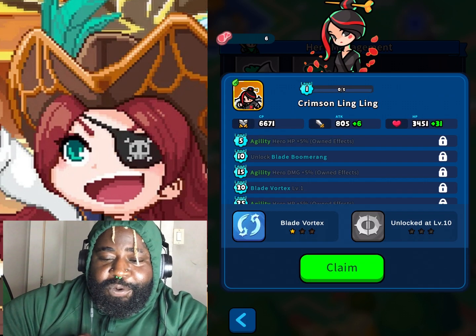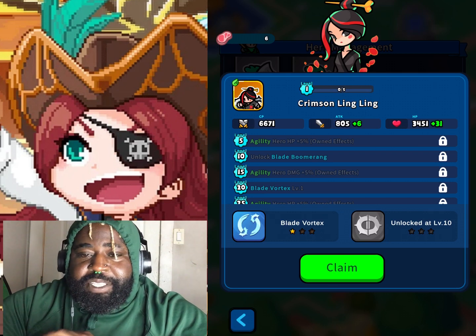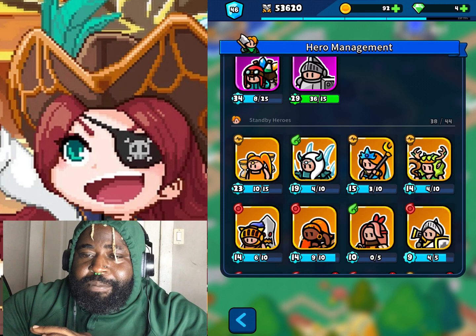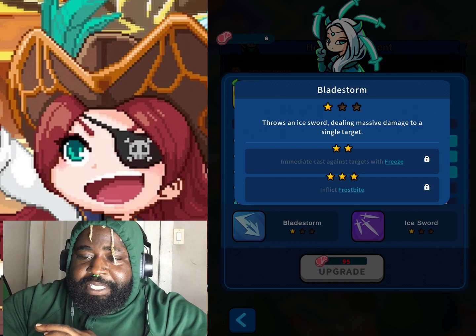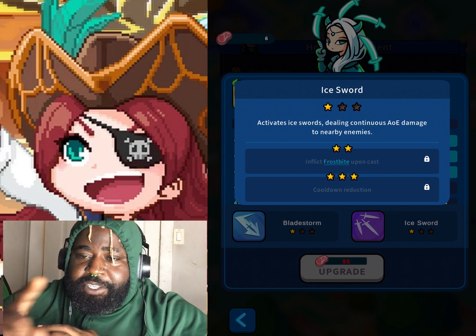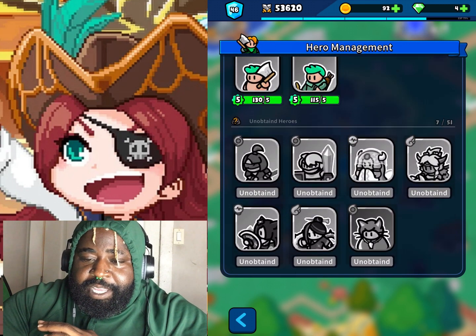Looking like something straight out of Mortal Kombat. So Blade Vortex creates a spinning blade around herself dealing damage to enemies. It's kind of like Evelyn, who has a similar move - it circles around her hitting enemies. You should see that, I use it all the time. That's Ling Ling's first move.